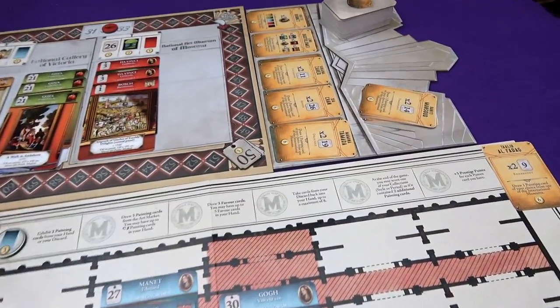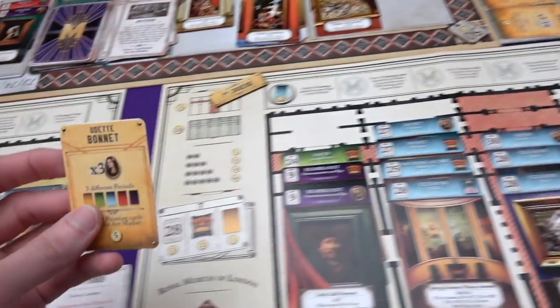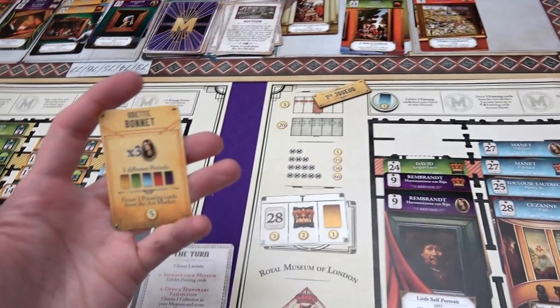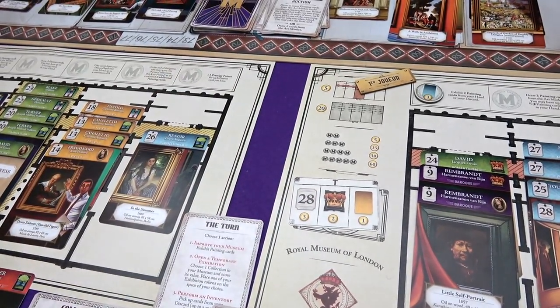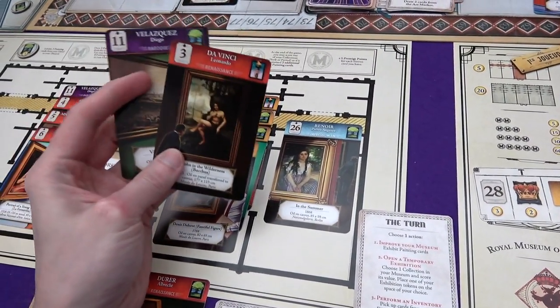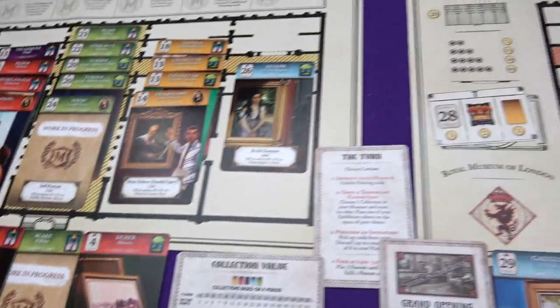I think he's going to claim that patron card because he's got three portraits from different periods. So he gets another one, and he can either draw two painting cards from the art market or get five points. He's so behind on points. But I've got this feeling that he's going to be okay. He's going to draw the two cards. He's got a Velasquez and a Da Vinci. The Velasquez is a landscape, so not too bad. And the Da Vinci is another mythological, so that's okay.